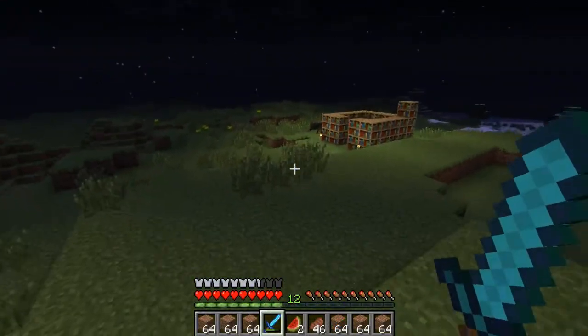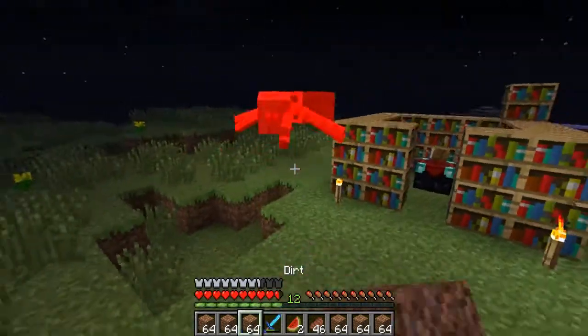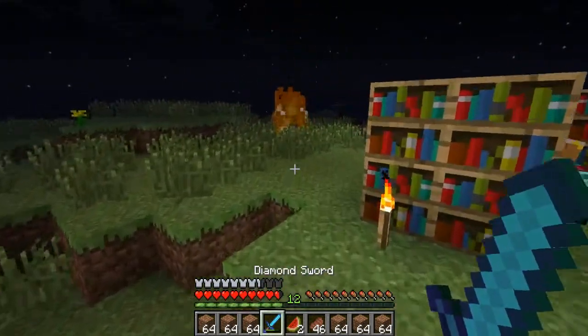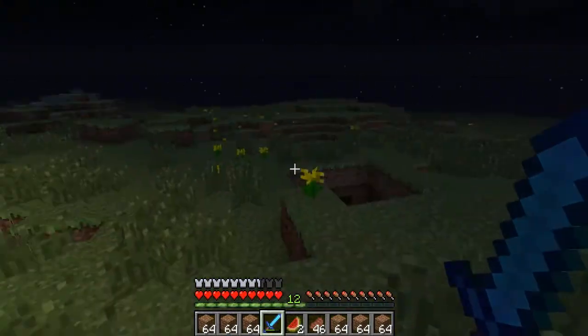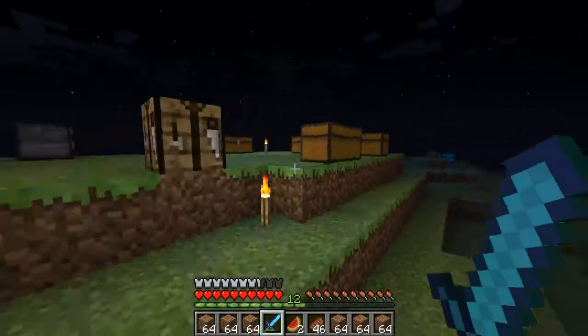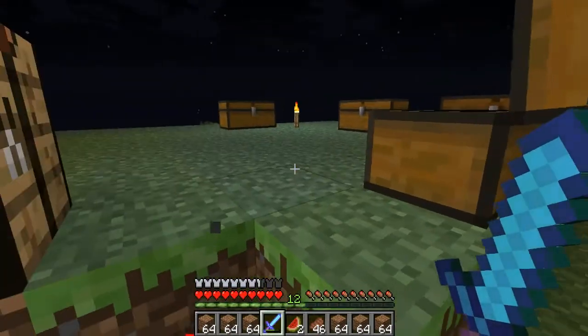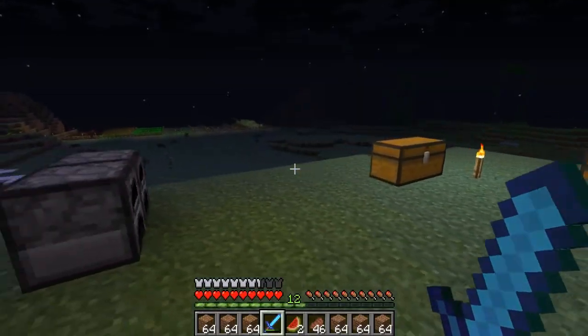I transported everything over here, now it's just a matter of organizing and making things look good, because that's what I want to accomplish. Then I think we have enough to go build a house or two — let me check that out. We have 27 gold. I forget exactly how much we need, but that's definitely enough for one house, maybe possibly two.